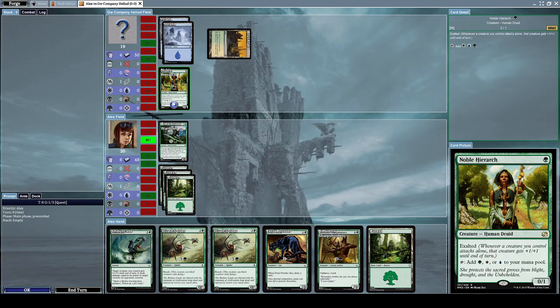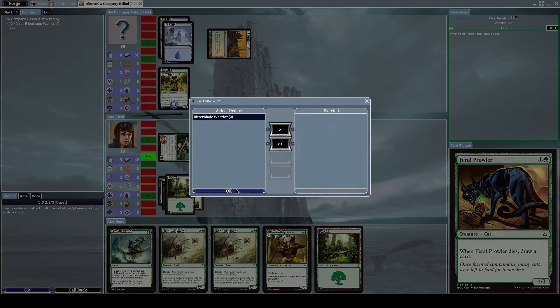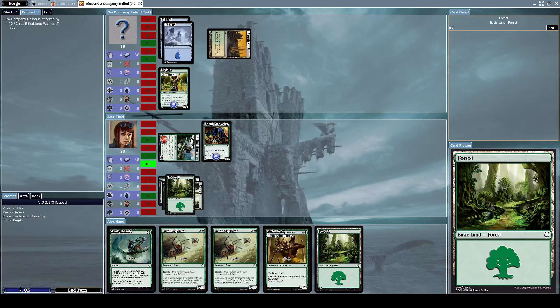Let's summon a Feral Prowler for the time being, and now let's attack him with our Bitter Blade Warrior without exerting it because I don't need it exerted. He did some damage to him.